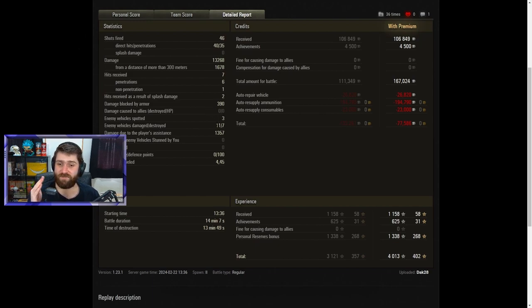Three enemy vehicles spotted, 11 vehicles damaged, seven of those destroyed, with 1,357 damage caused with Dak's assistance. Losing credits of course — even with a premium account, making a decent profit at Tier 10 when you fire so many gold rounds — about 40 gold rounds and some — plus resupplying consumables, losing 77,000 credits in this one battle. But getting 4,013 total experience and 400 free XP.